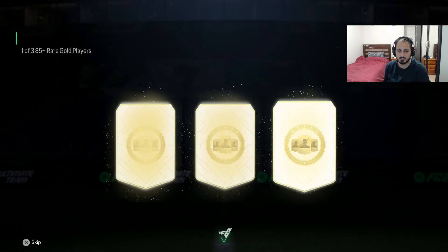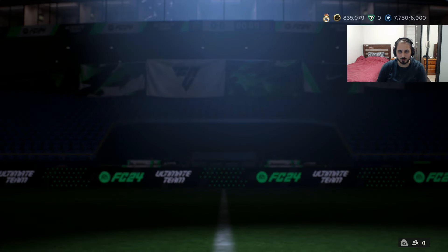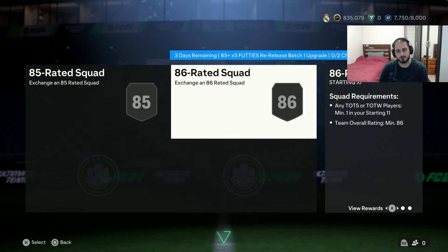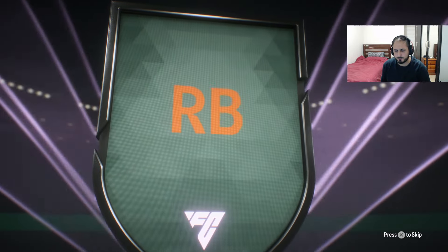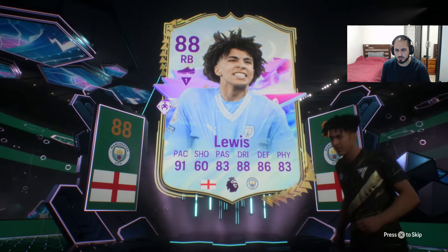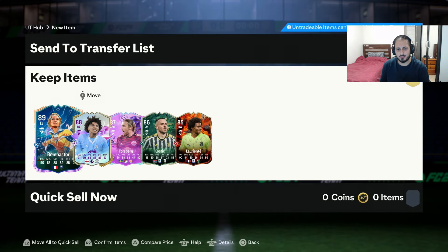From the 85-plus player pick we got a TOTS Di Maria. Let's try the Footies re-release - it's an 85 or 86 rated batch. We got a five-pack of Footies re-release batch one. And we pulled a Hero card - it's orange. It wasn't really worth all that hassle but there we go.